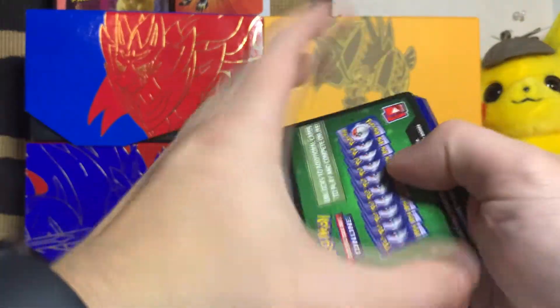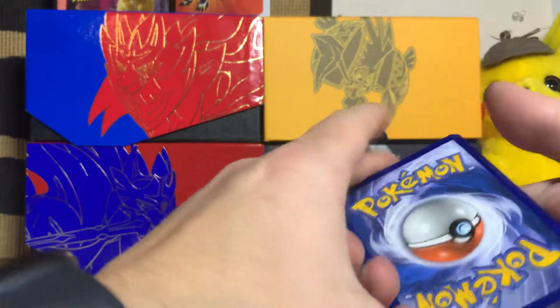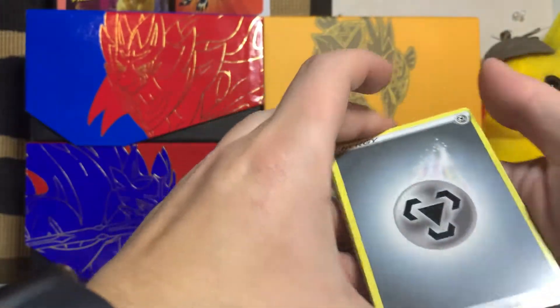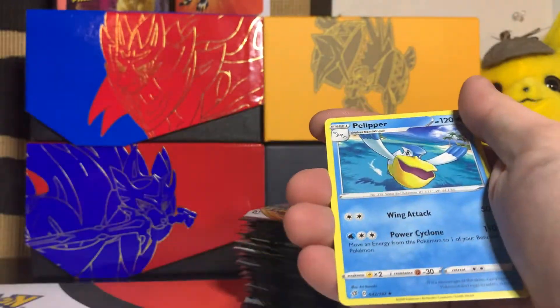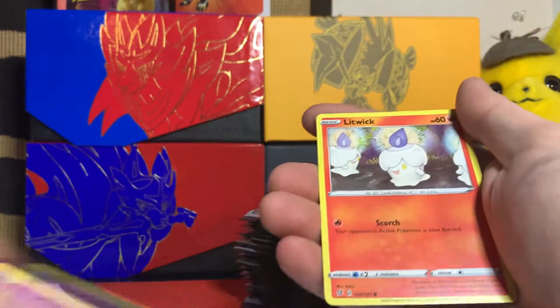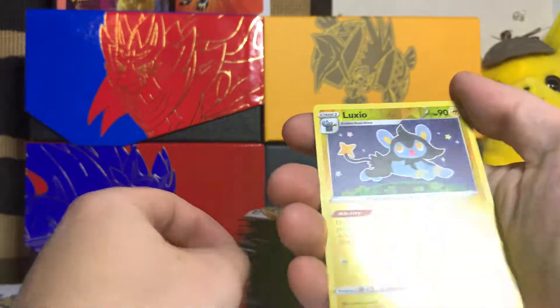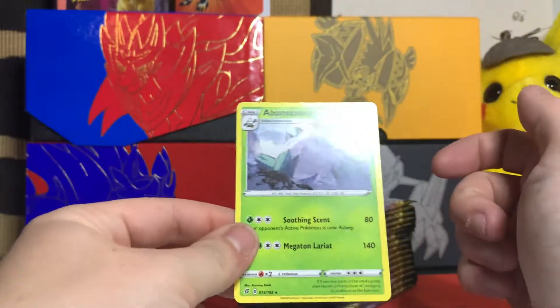And back to the green cards I go. Metal Medicham, Poké Ball, Pelipper, Farfetch'd, Meowth, Caterpie, Corsola, Litwick. Reverse holo Luxio and regular rare Abomasnow.